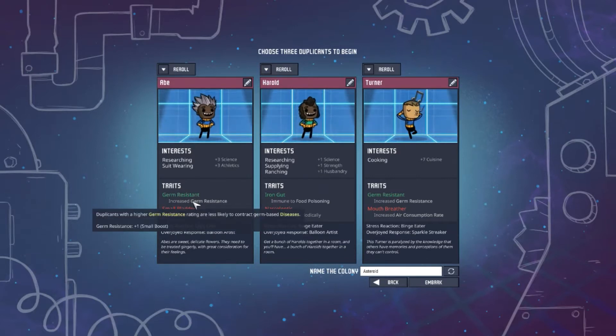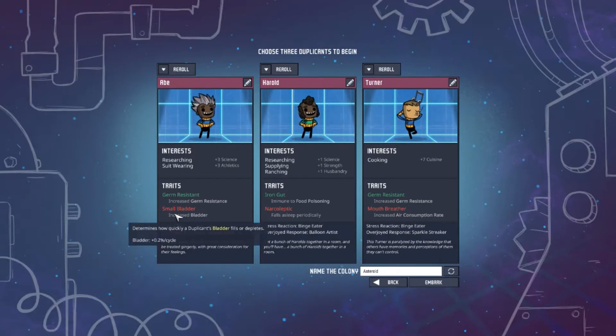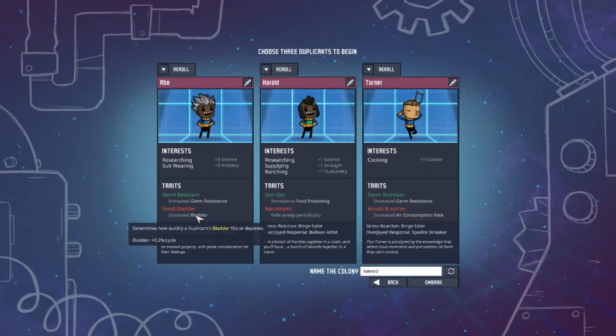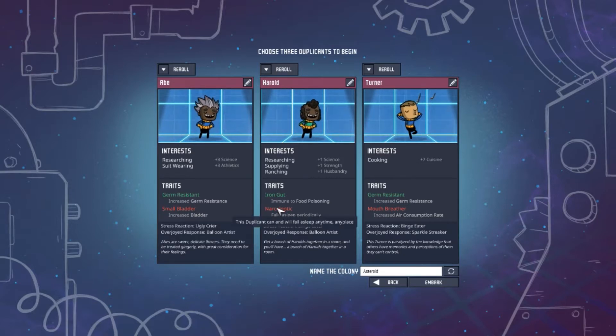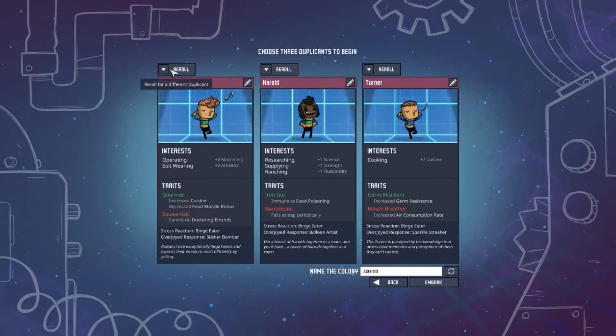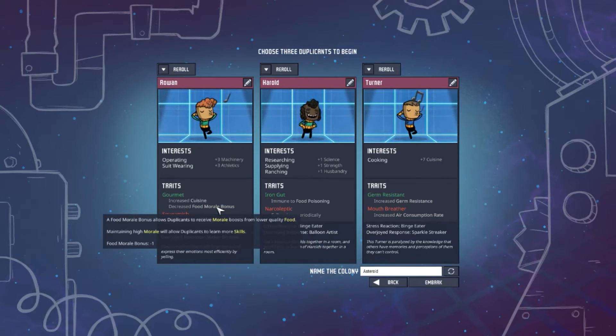Down here we have traits. Germ resistant increases germ resistance. Iron gut means you're immune to food poisoning — very good. Every dupe has a downside: this one has a teeny pea-sized bladder, meaning they have to go to the bathroom a lot, though they do go quicker. Narcoleptic means they randomly take naps. Mouth breather means they use way more oxygen.